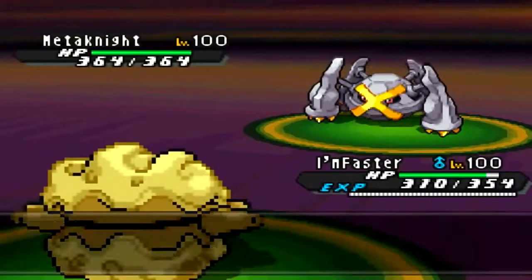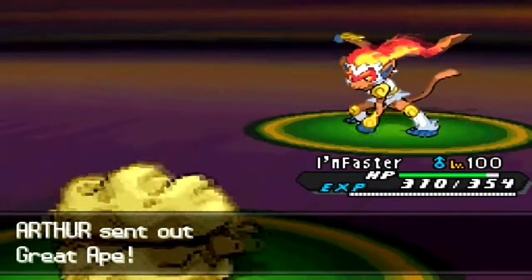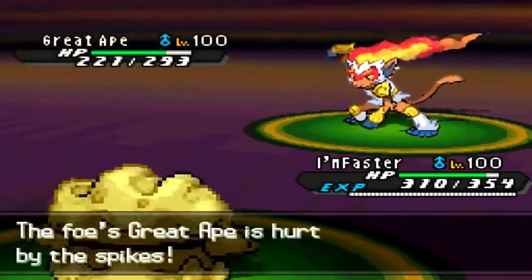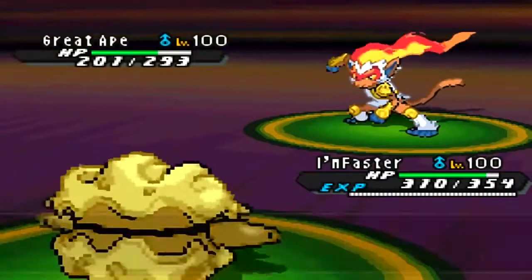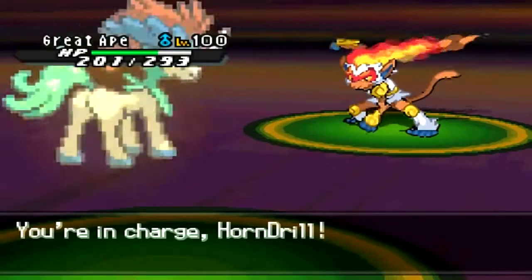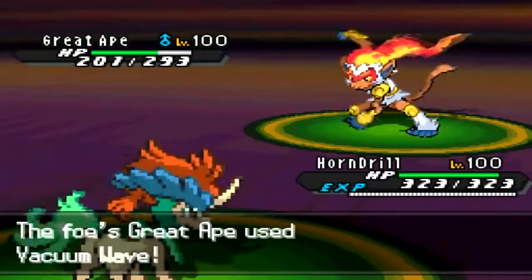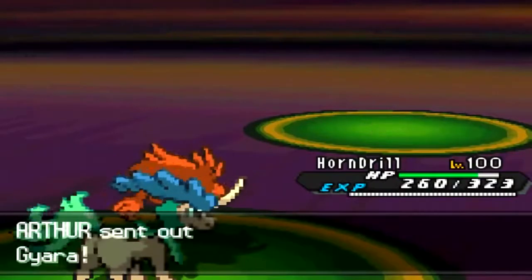Because of the Meteor Mash doing nothing, he's probably going to switch next turn. I go for Rapid Spin as he switches in Infernape — exactly what happens. I switch to Keldeo because I didn't want Forretress to die just yet, and I was predicting a Fire-type hit. But he actually goes for Vacuum Wave, which is interesting to see on Infernape because they usually carry Mach Punch — but that move is special, not physical.